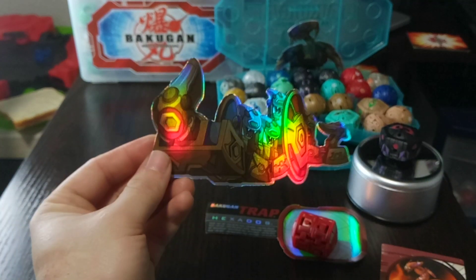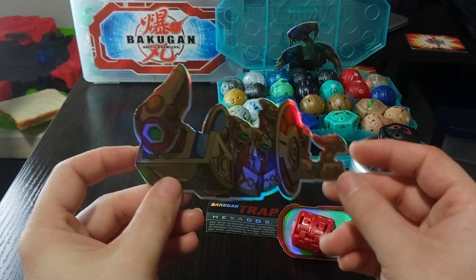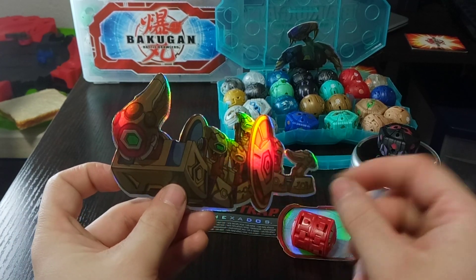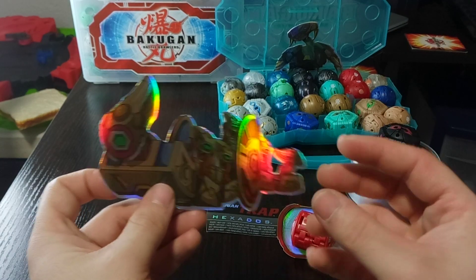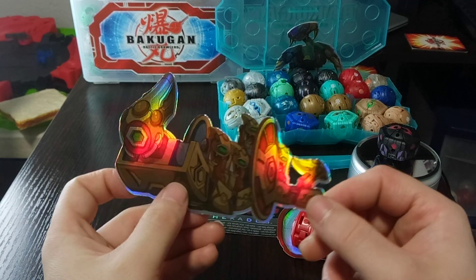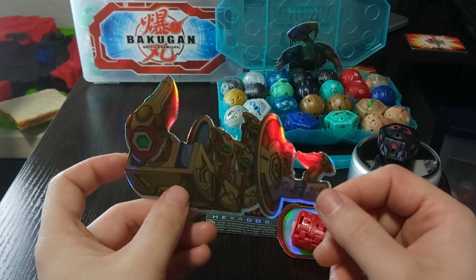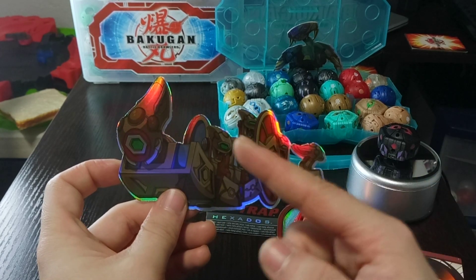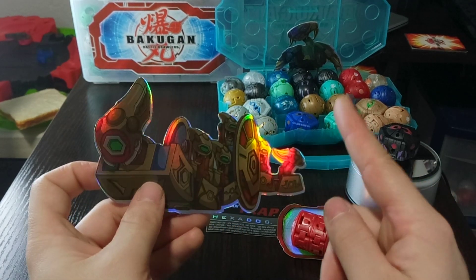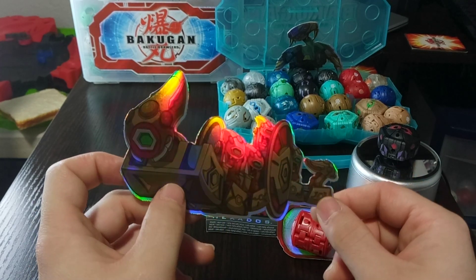Speaking of Pyrus trap though, check out this little box insert — it is definitely cool. It's not really the monster form of Hexidos; it's more like the trap version, as it's coming out releasing or opening — much like how Dynamo's insert is done the same way. I kind of like how Spinmaster chose to do that for the Legacy series. Hexidos has some serious Hydra vibes, and it does have a twin trap too — I think it's Legionoid. I'll be getting one of those very soon, and I can't wait to have the twin Hydra traps.